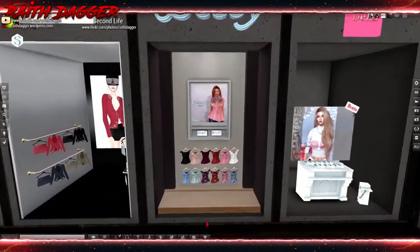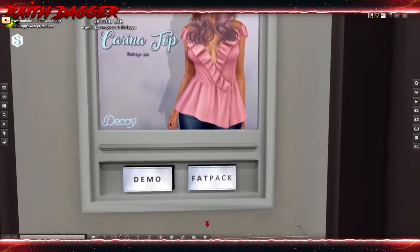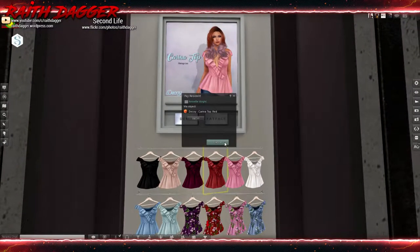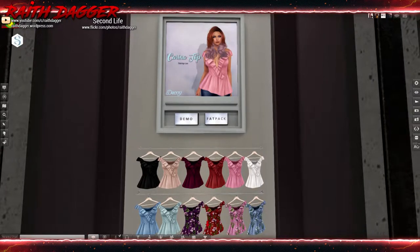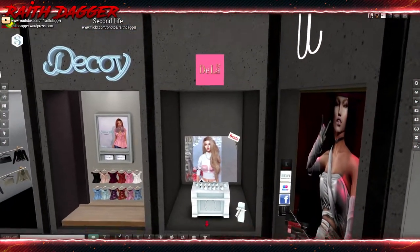Decoy - look at this top, Maitreya Laura. 150 for a single color, 1100 for the fat pack.